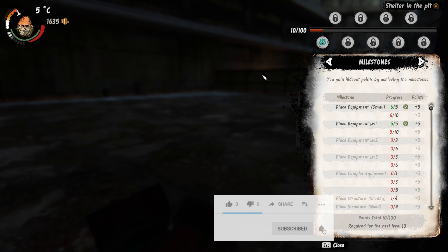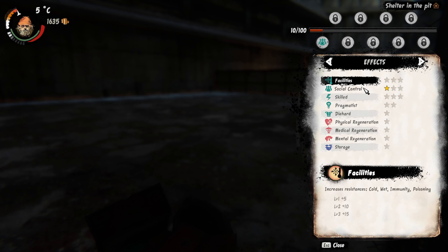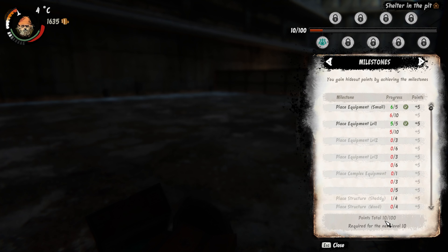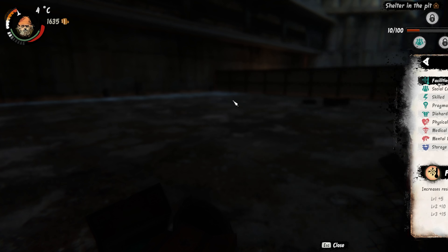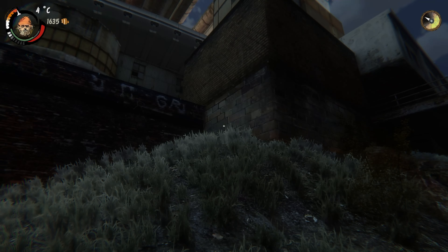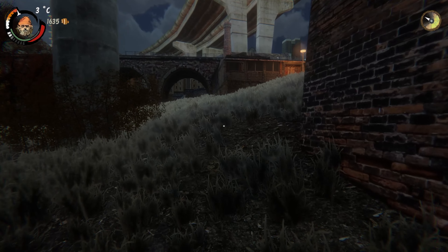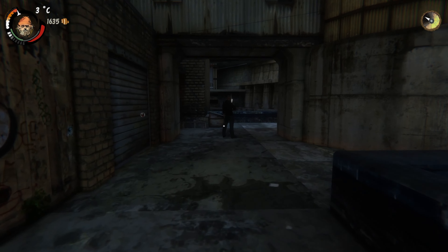Hey guys, and welcome back to another episode of Hobo Tough Life. I'm looking through the hideout setup, and I need to start looking for items that I can place in my hideout so that we can actually increase our skill points. It looks like we're gonna get 10 skill points, so we're gonna have to be really careful in what we pick. Let's get to it.